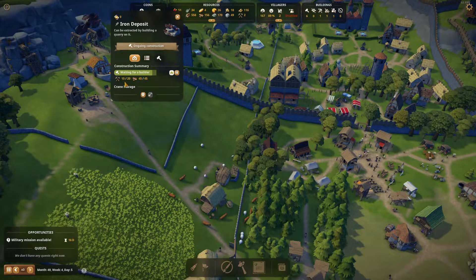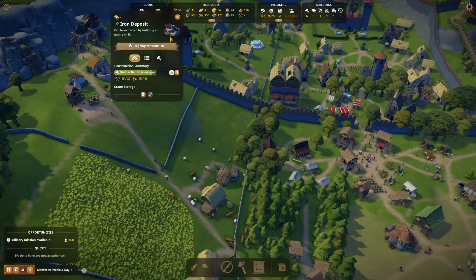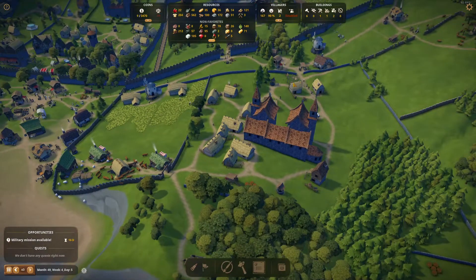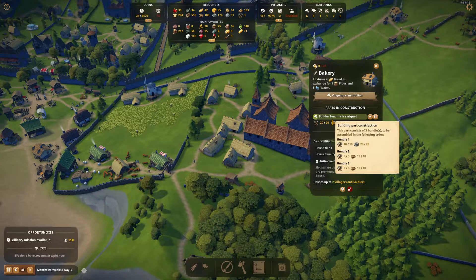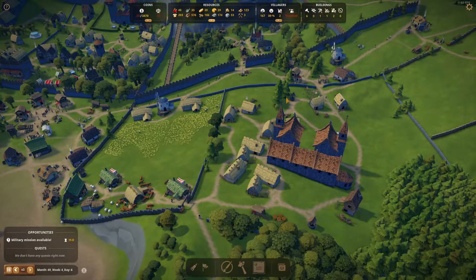They should be building this now — we need five more tools. Hopefully the next trade route brings some more. Bread is down again — keeps going up and down. How's the bakery going? It looks like our bakery is almost ready to go — all the materials have been delivered. All they need to do is finish it with the hammer.